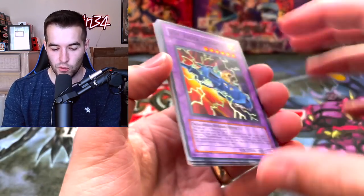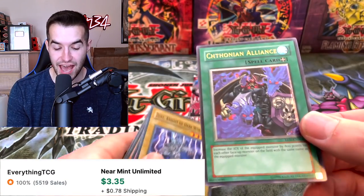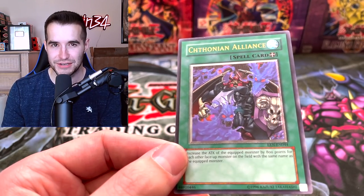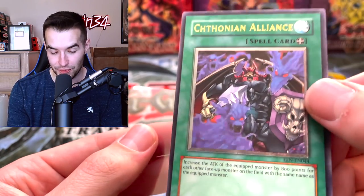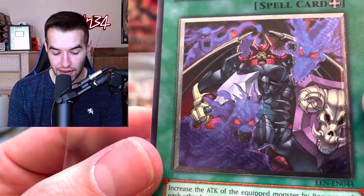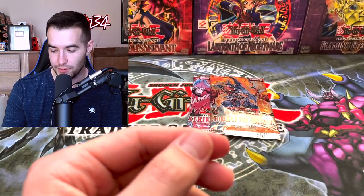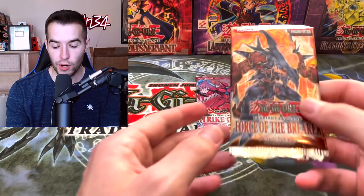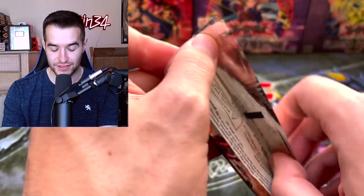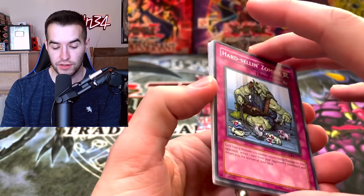Elemental Energy pack — can we pull something absolutely amazing? We have VW Tiger Catapult, Bonding H2O, Scar Scout of Dark World, Reborn Zombie... and wait — is that an ultimate rare? Yes! Chthonian Alliance! I thought it was just a regular rare. Look at that artwork, that is so cool. Second ultimate rare! Getting them out of a kind of weird set — Elemental Energy is cool but an odd one to get. We'll take another ulti. Now hoping for a third ulti or maybe a secret out of one of these remaining packs.